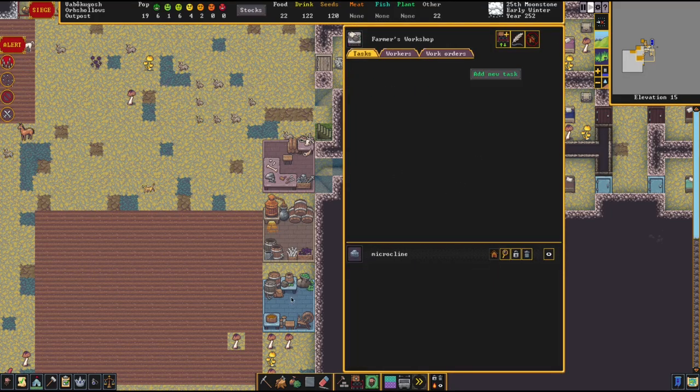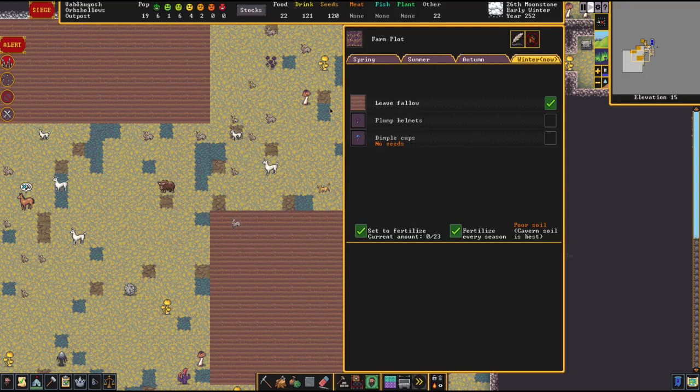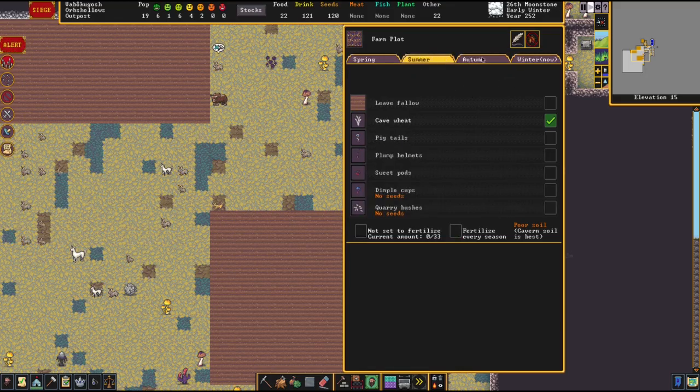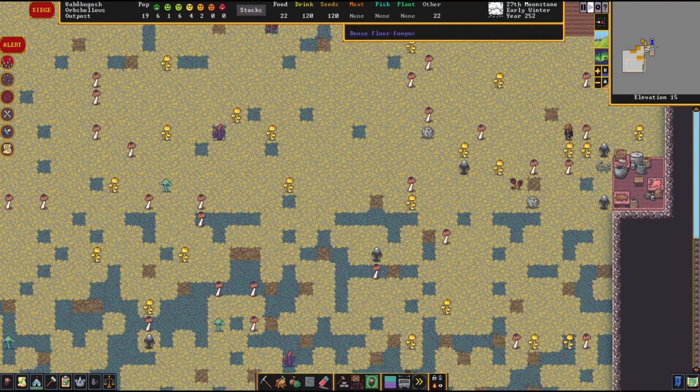We do have plenty of drink it looks like. I want plump helmets if we can - yeah, that looks good. We should get some food from that eventually.